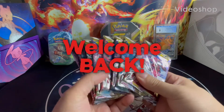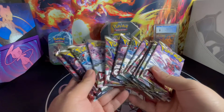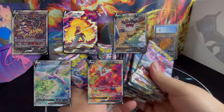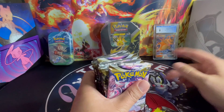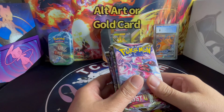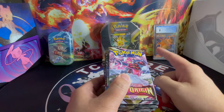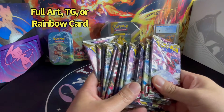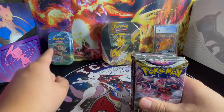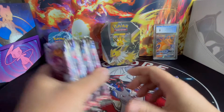Welcome back to another video. I have 13 Lost Origin Booster Packs I'm going to open in this video. These are the top 5 chasers. If I pull any of them, I'm going to give away the Graded Charizard GX. If I pull any Alt Art or Gold Card, I'm going to give away the Jolteon V10. And if I pull any Full Art, Trainer Gallery, or Rainbow Card, I'm going to give away the Chimchar Mini 10. Let's get started and see what kind of hits we pull.